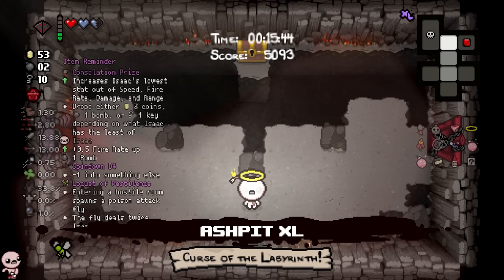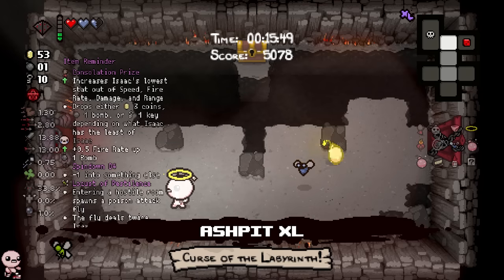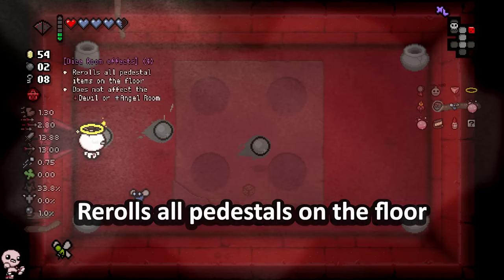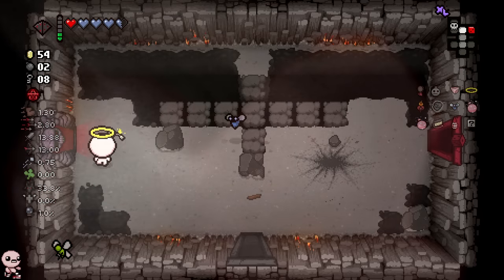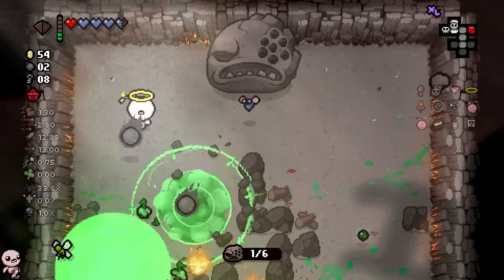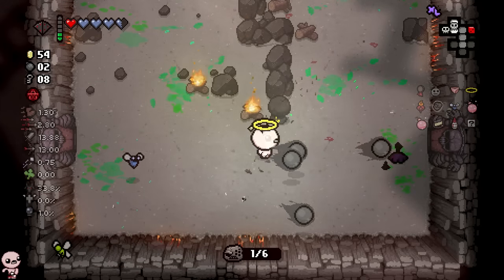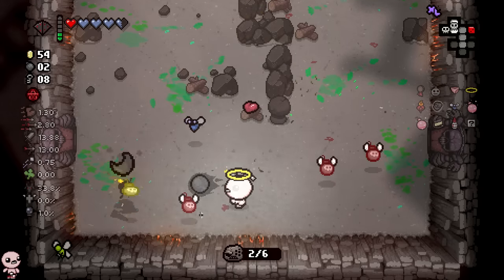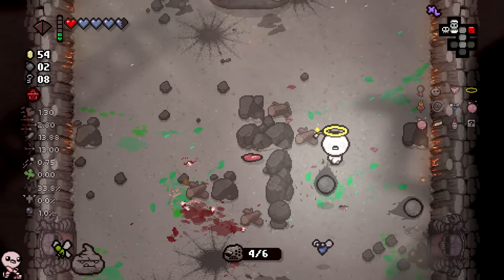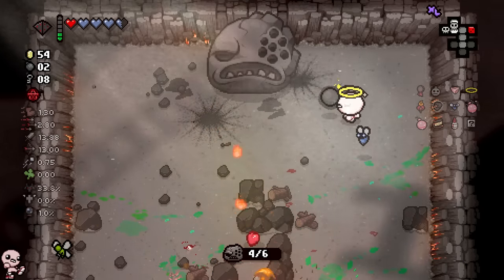Wait, what? I barely — I had a bunch of jokes lined up in my head and you put the boss in my face already. Well, this one's really good actually — we can take that. This has a lot of value for us because we may be able to spawn a bunch of pedestals, see that none spin down into anything good, roll them, and all of a sudden find the Bar of Soap. Gideon is no match versus Sacred Heart — in terms of universal power scaling I think Sacred Heart outranks him, though it depends on if it's a hot day or not.